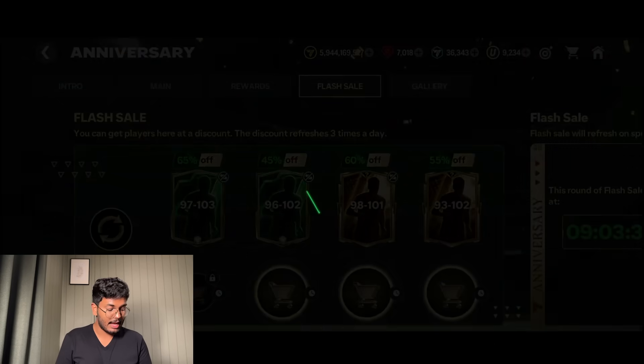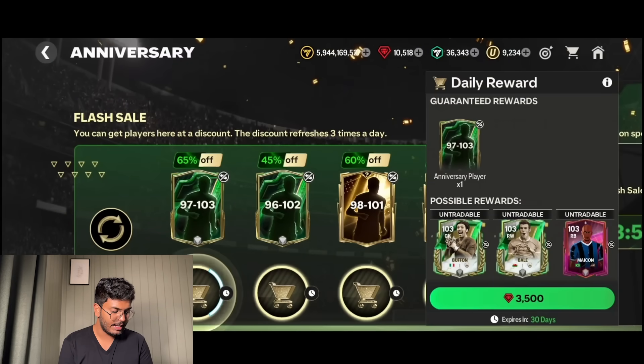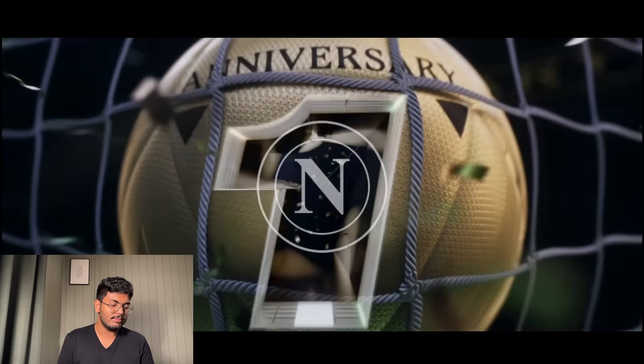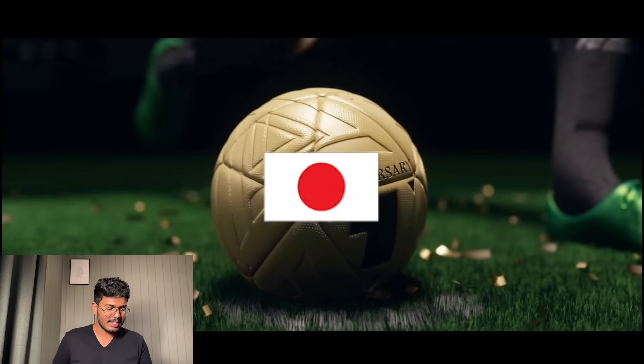Next refresh - another 97 to 103, 3,500 gems. Scotland CDM again, that's Gilmour - obviously bad. Next is the 97 to 103 for 400 FC points, final refresh on this account. It's Ito again - definitely Ito. That's what we got.